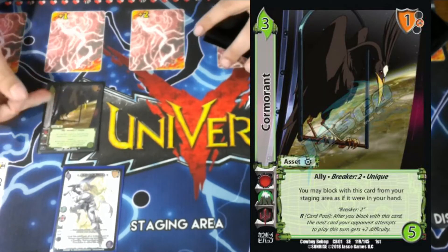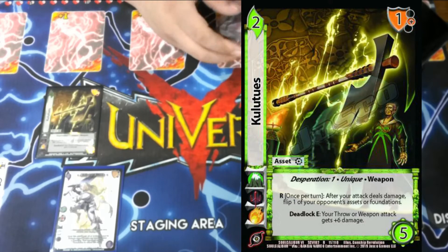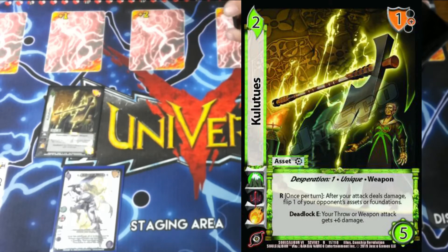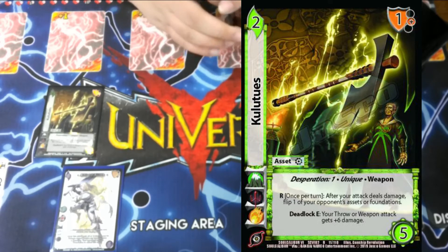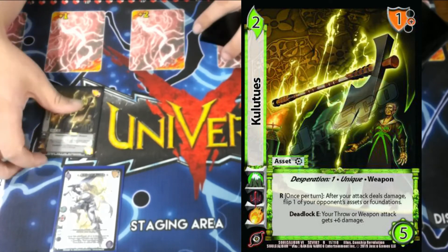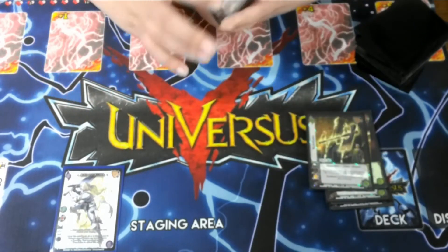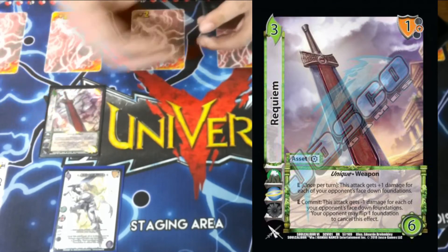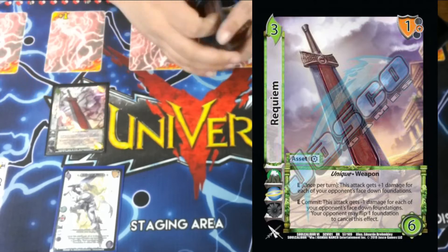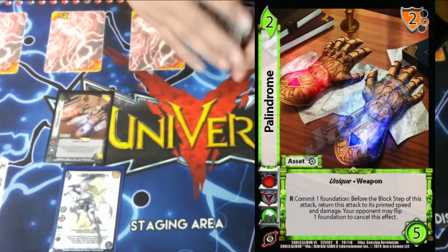One Cormorant — while it's in our staging area, we can block with it as though it's in our hand; it's a 3-difficulty, 1-block with a Breaker 2. One Clute — desperation 1, 2 normal, 1 mid block. Once per turn, after your attack deals damage, you flip one of your opponent's foundations or assets, which is very important. At deadlock E, you can give your throw or weapon attack plus 6 damage, which works really well with our throw that also flips. One Requiem — you can commit it to give an attack minus X damage for each face-down, and your opponent may flip to cancel.